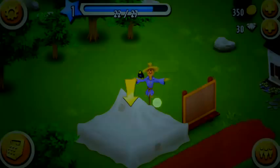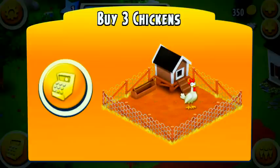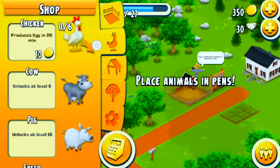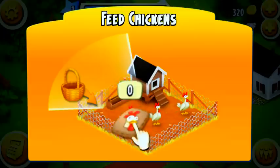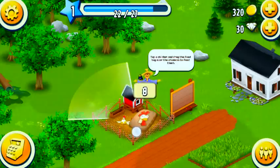Let's remove this cover and we find a chicken pen. Now when you buy pets, only buy them in sets of three, because you can only make food in sets of three. So if you end up with an odd number of pets, it makes your food production more complicated and kind of annoying. Okay, so it's showing us how to feed the chickens.